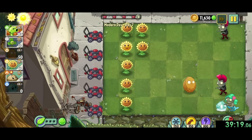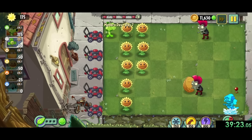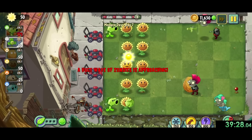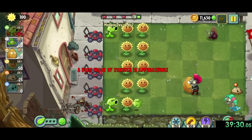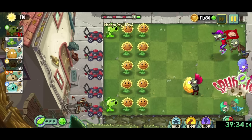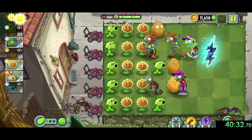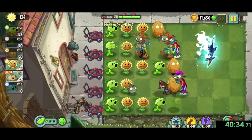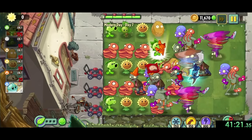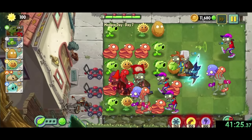Now onto modern day 7, we need to deal with some more octozombies. For this level we have the saving grace of knowing the first octozombie will always come on the 4th lane. So after the first couple of imps come through, we place a mine right at the end and he gets taken out before doing any of his annoying gimmicks. The rest of the level was a lot of annoying stuff like newspaper zombies, breakdancer zombies, and jester zombies, which don't get blown back by our primal peas. In the end, I had to sacrifice every single one of my mowers to survive, but at least we did.